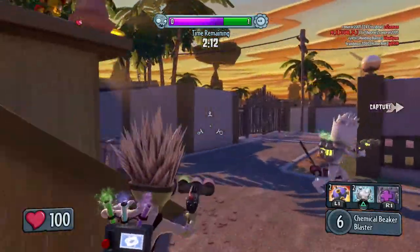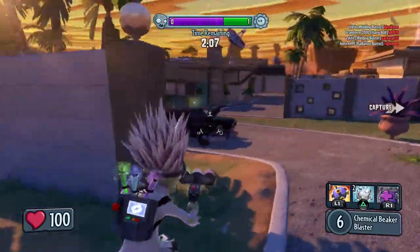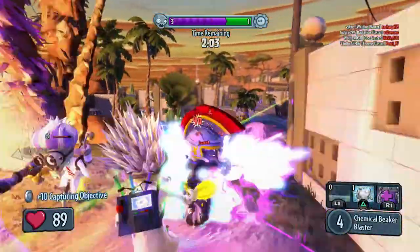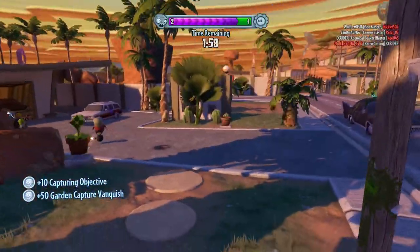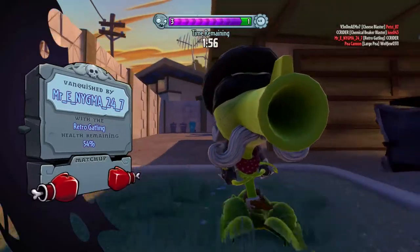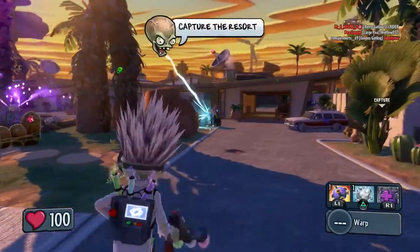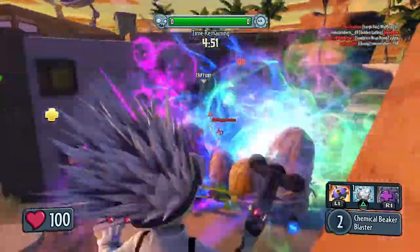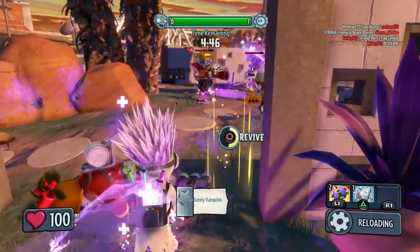We're going down. We're running a little low on time here as a team. I want to be able to change that. You're going down. There you go — easy peasy. This guy is a sharpshooter. We're about to capture the point. I'm helping our team move, at least I hope I am. And that's a big focus of mine — if I can be a really big benefit to the team, I don't mind how much I have to die.